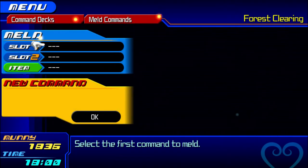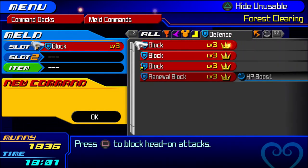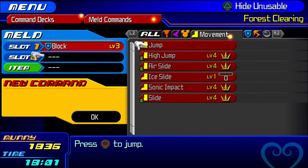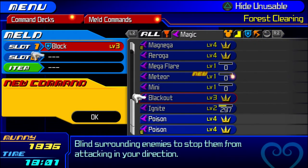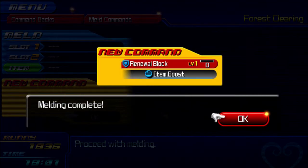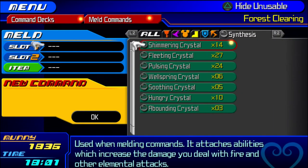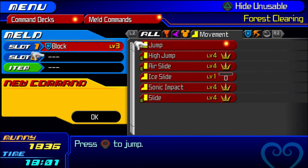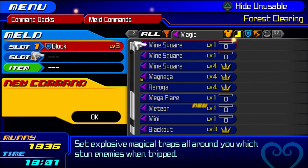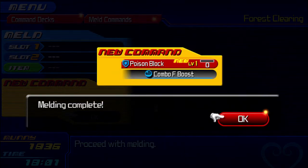Before moving on to Ven, there are a couple of things to show. Terra and Ven can both learn Renewal Block by having one Block and a Cure or a Cura — it makes a Renewal Block. The other block they can both have is the Poison Block. Very rarely, though, the Poison Block can actually turn into a Shotlock if you're lucky enough.